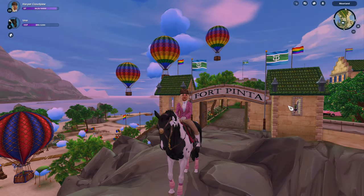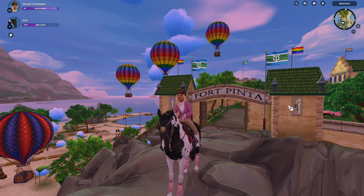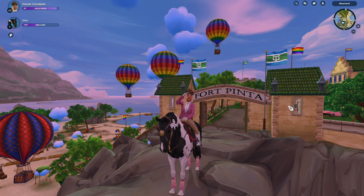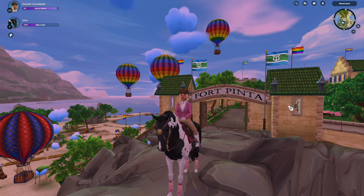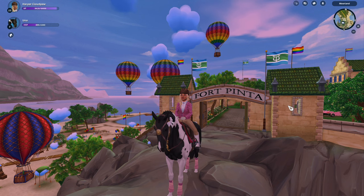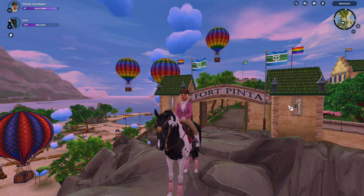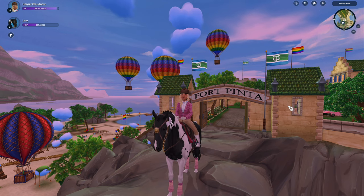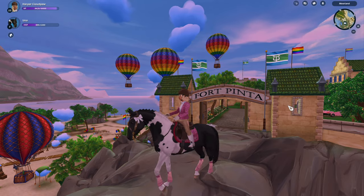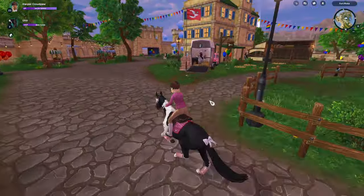It's literally 4am but I've been super excited for the new magic horses coming out with the Rainbow Festival. They just finished the update so I'll be buying them. I think I'm going to get both of them, but one on my other account, because I only have enough star coins for one on this account. I'm assuming they're at Fort Pinta.